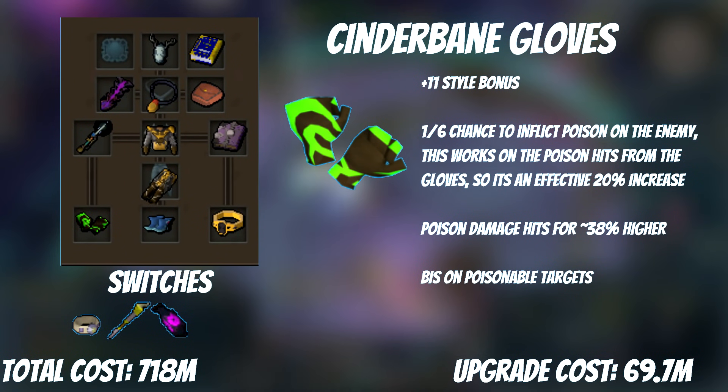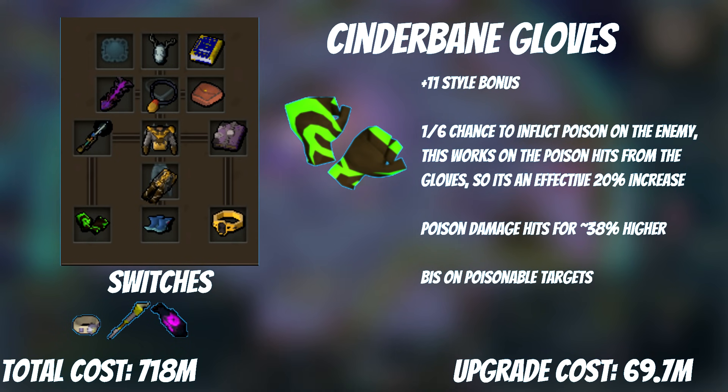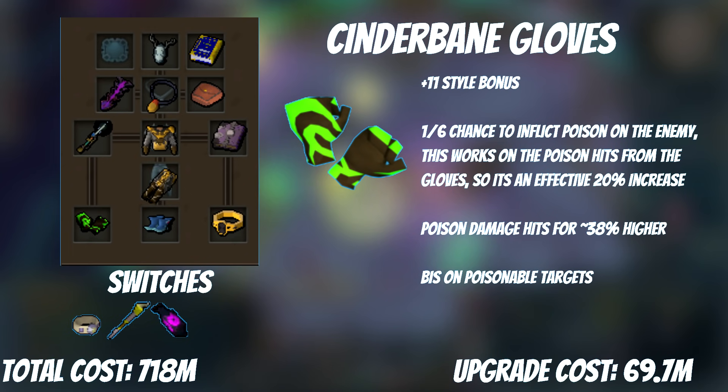Next up is our replacement for the Karapak Wristwraps: Cinderbanes. They are still better than the mage-specialized gloves against monsters that take poison damage. There are two poison-related effects. First, every time you deal poison damage there is a 1-in-6 chance another poison hit will trigger — these extra hits can chain further, making the total increase in hits 20%. It also increases the average damage of poison; with weapon poison plus-plus-plus, this is a 38% damage increase. Poison is very powerful, and the fact that Conk gives 3 hits in one global cooldown makes poison even stronger. Still, keep the Karapak Wristwraps for monsters that don't take poison damage — mostly old bosses from 2014-2016 era like Virago and Araxor.